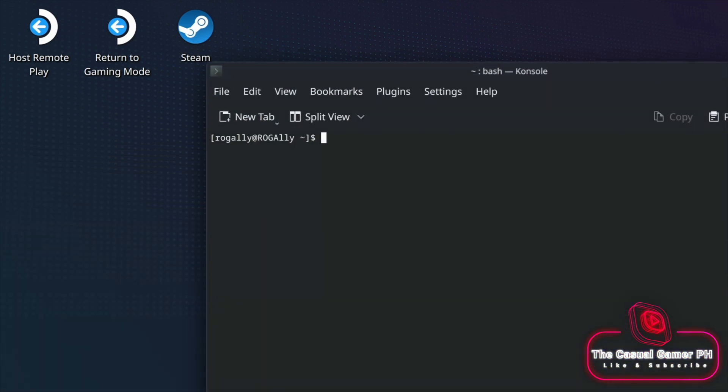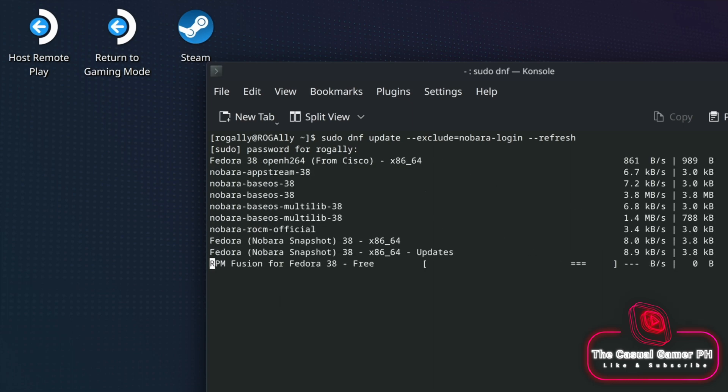Go to System and open Console, then type the following to update the system. Enter your password and give permission in the next prompts. Once the update is completed, we are going to reboot.